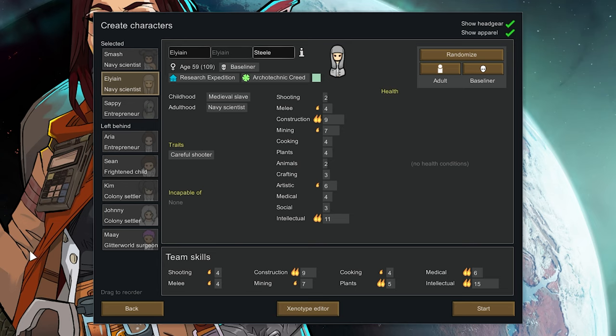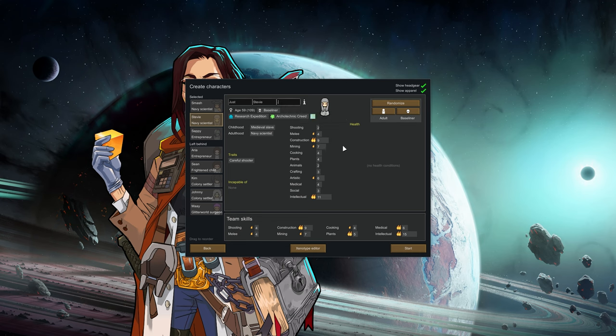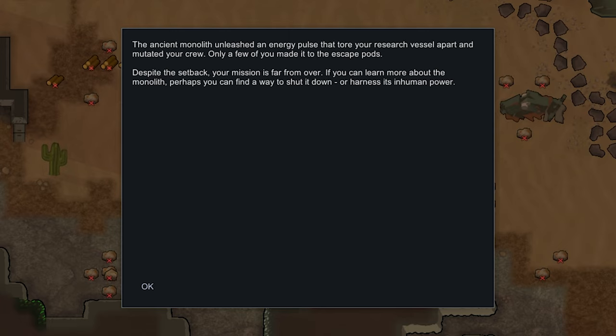It's much more fun starting colonies on Twitch than it is on my own, just laughing at my own bad jokes. We've got a careful shooter — I used to actually really like careful shooter but I think it's a bit rubbish. Just Stevie — I'll put a full stop so it dismisses them. Okay, I'll grab food and return. And then our ghoul — we need a name for our ghoul. I've got some Maltesers, they are the crunchiest chocolate I've ever had in my life. The Ancient unleashed an energy pulse that tore your research vessel apart.